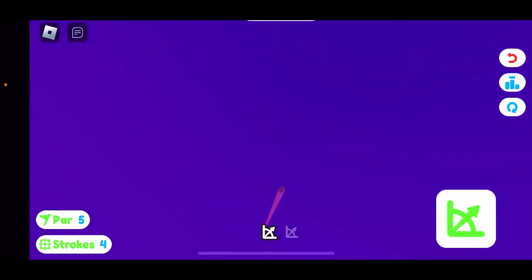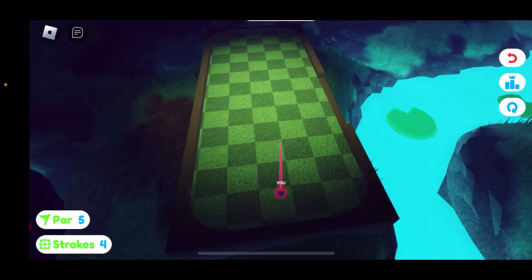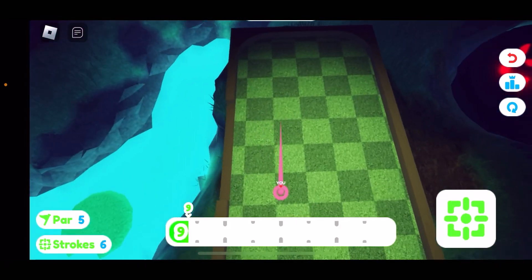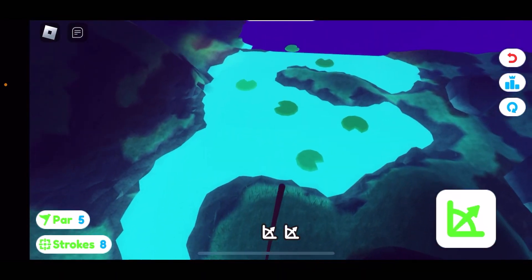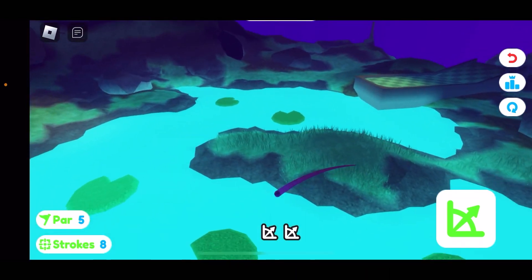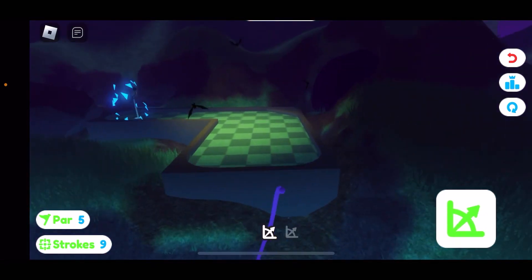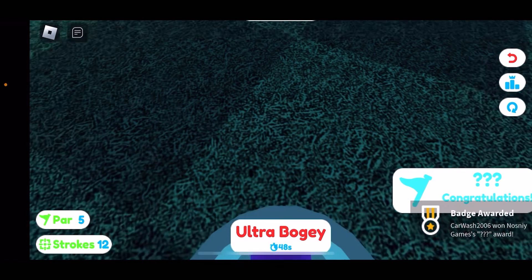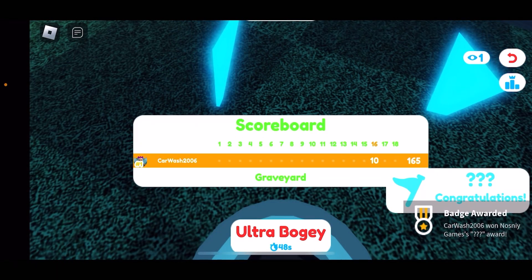You wanna go in this little cave area, just like that. It should teleport you in here. Now what you wanna do next is just go onto these lily pads right here, and then it'll automatically bounce you onto the next platform. And there we go — we got it. Now we have the question mark, question mark, question mark badge.